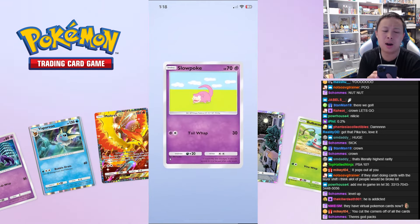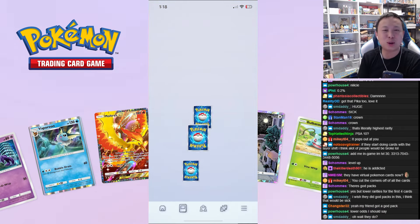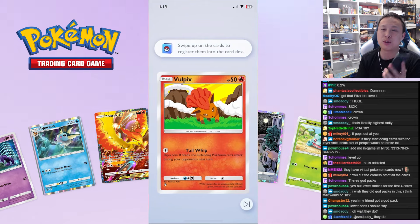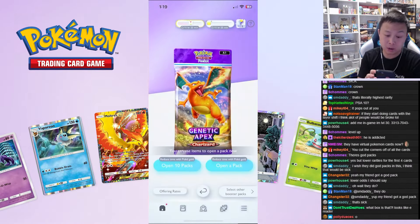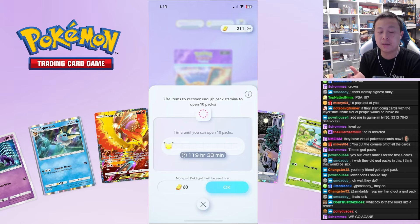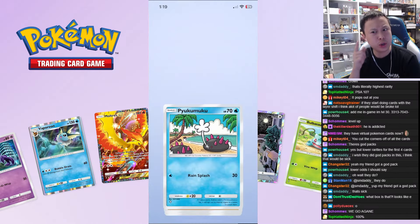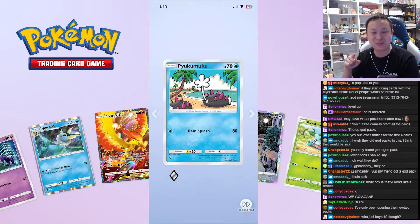The Charizard ones are definitely underperforming — but you know what that means, right? If you haven't pulled anything big from a certain pack, it's always in the next one. It's 100% correct — you just can't get it if you stop. Wait, did you hear a noise? Am I tripping or did I hear something? There was like a weird noise in the middle of it.